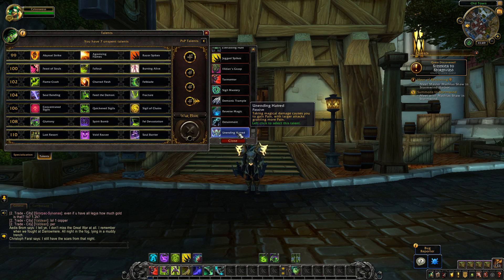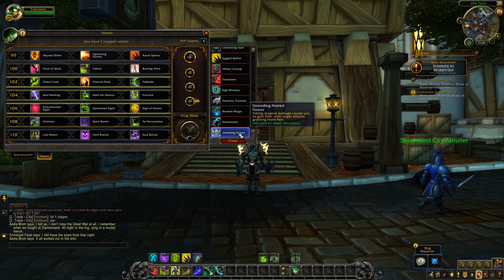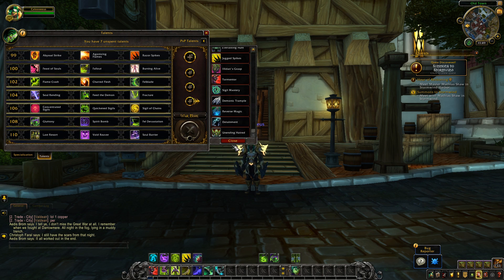Then there's Unending Hatred, which is a passive — taking magical damage causes you to gain pain, with larger attacks granting more pain. On live, you gained a strict 5 pain whenever you took magical damage. Now you gain more pain depending on how much damage that ability does to you. Those are all the PvP talents.